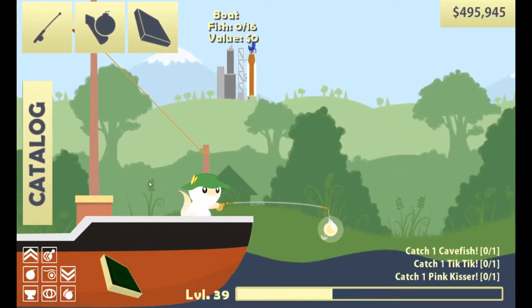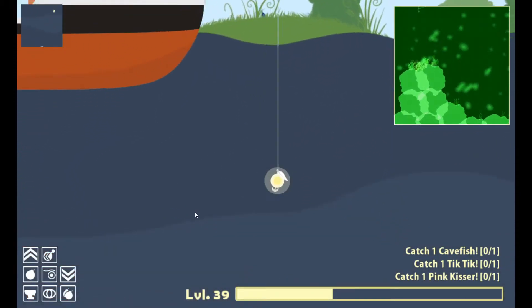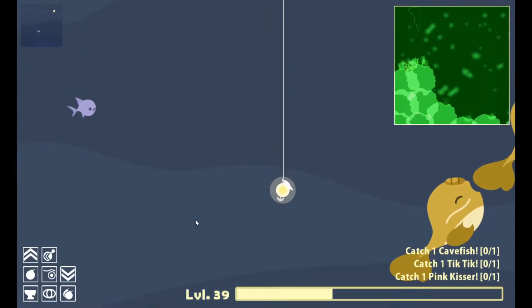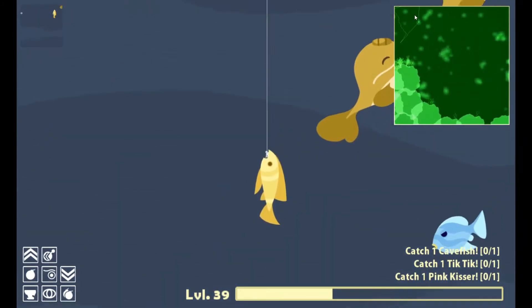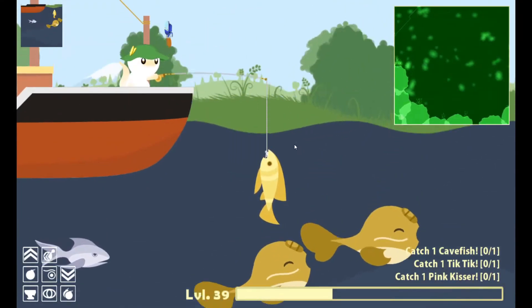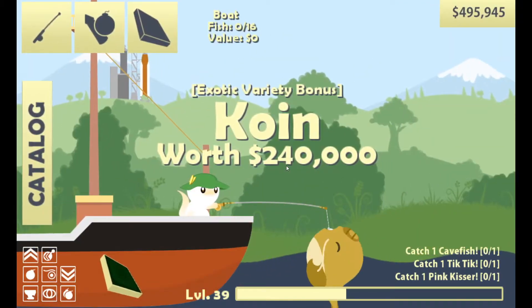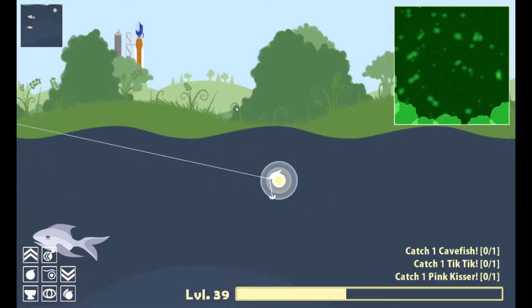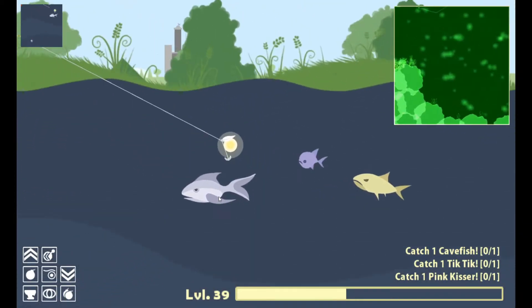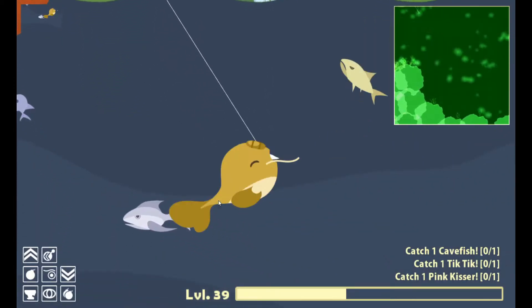Okay, we're right under the coral reef, so they should be down here somewhere. Other coins — actually, let's try to get the coins first because they're a lot of money. I don't know why — we don't need the money, but get it anyway. There you go, a coin. On this, a bulk of it's 16 fish. As you can see, we start with a medium bait. That's pretty cool.